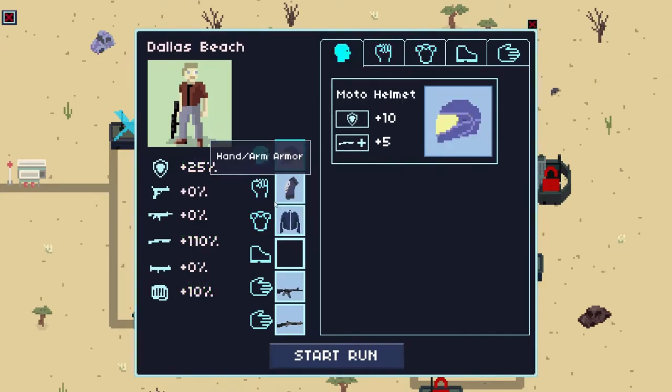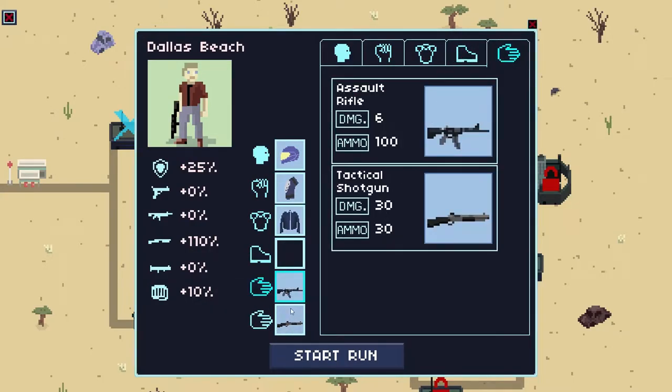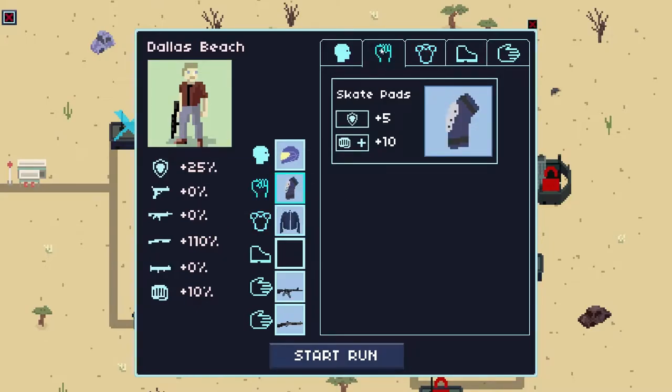Now we can actually equip things. We have our two weapons here — lots of shotguns. We've got head armor, arm armor, but no foot armor sadly. We have 25 armor. We're doing more than double shotgun damage. We have a little bit of bonus melee damage. This is armor, this is melee damage. Motor damage is also doing 5 shotgun damage, so that's nice.